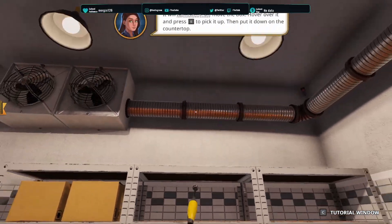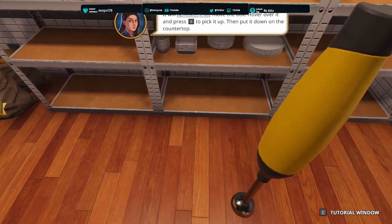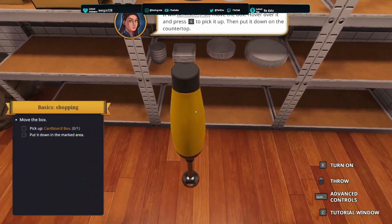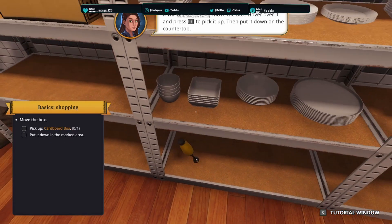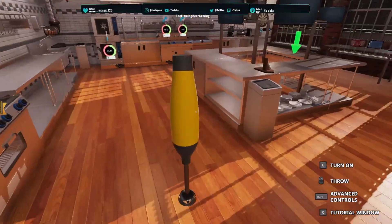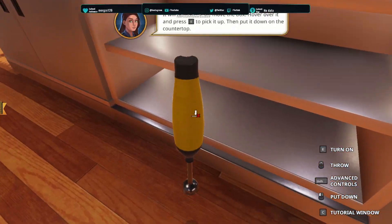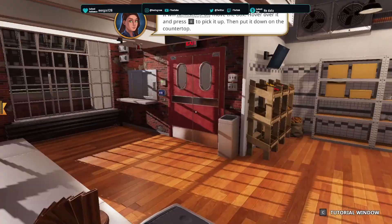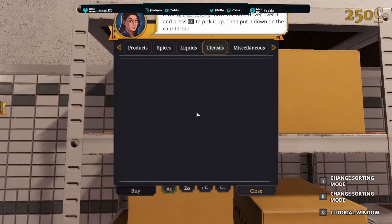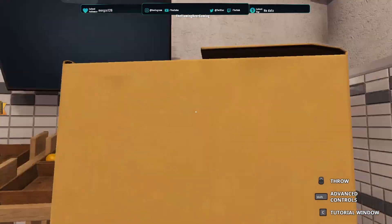Apparently it can't go there. I've dropped it. Can I crouch? There we go. Okay, we're not going to put the blender here, we're going to take it over here. We need to put it in the box. Oh, I actually picked it up. Oh, E — there we go.